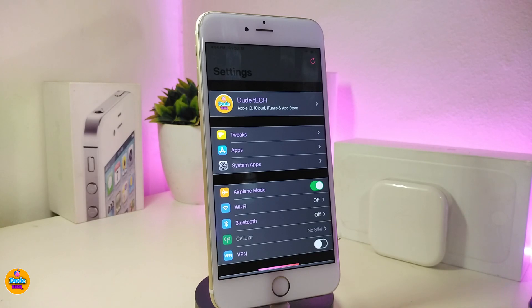Once you're done you will see your settings styled just like that. If you guys are looking to download or get that kind of customization on your jailbroken device, go ahead and download Hair Zone.